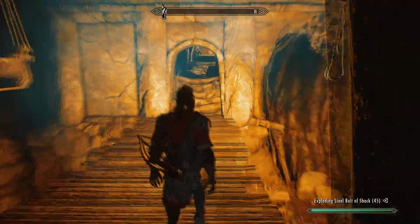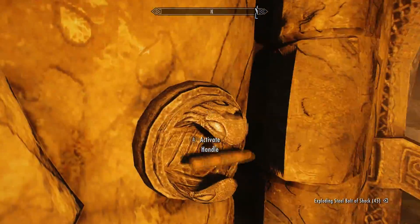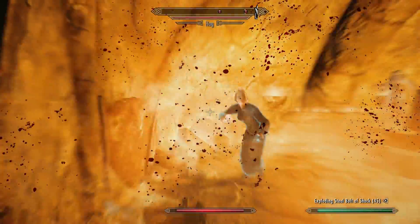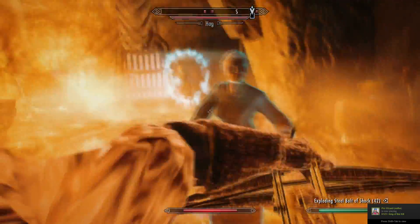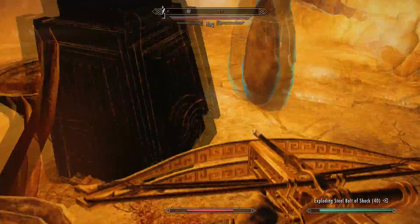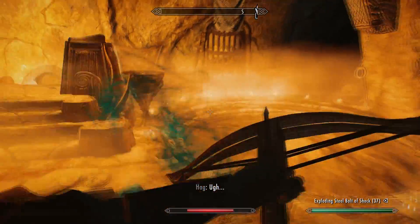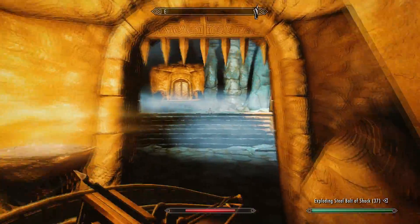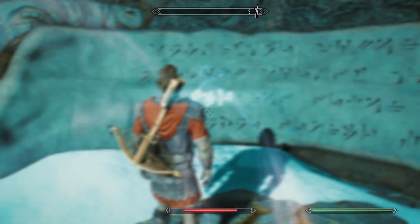Carry on across the bridge and down the corridor and you'll come to another lever in the wall — use it to open the door. Take care because as each door opens, some steel spikes will come out of the wall and try to skewer you. Once through, take care of the next two mages and hag in the next area. Pull the chain in the middle of the room to open the next door. In the next room there's a Slow Time shout word of power on the wall — make sure you don't miss it, it's one of the best shouts in the game.